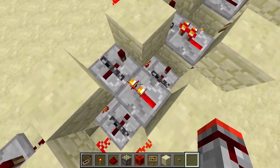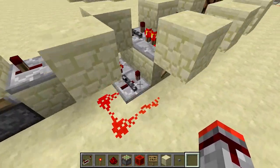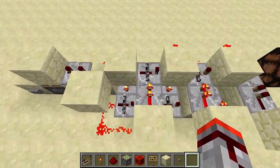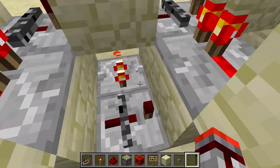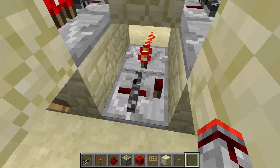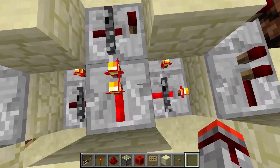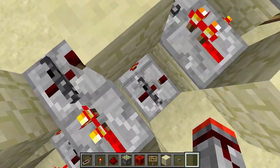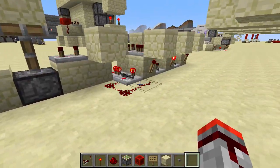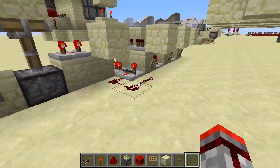The pulse signal travelling through will be blocked or unlocked depending on the latch state. If the latch is off the signal is blocked; if the latch is on it will be unlocked, allowing the signal to travel to the next repeater. I built this about a year and a half ago in January, so I don't entirely remember how it works anymore, but it works. Every time you press the button it carries the signal onwards.